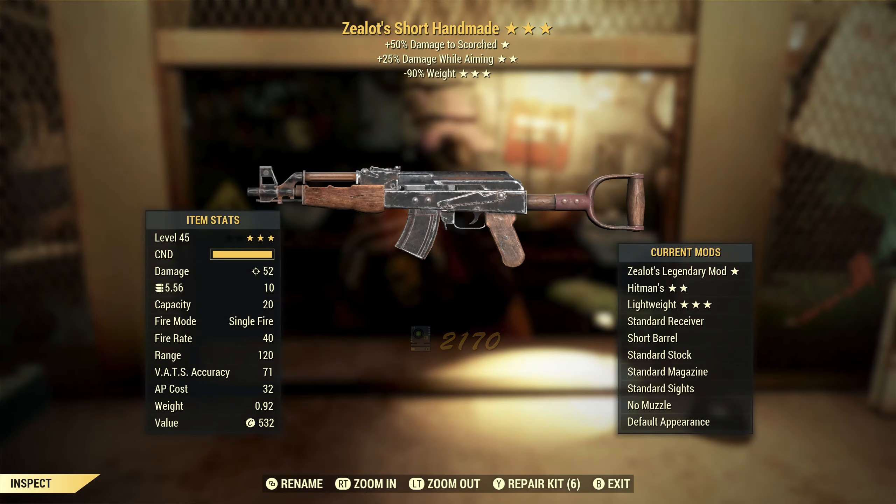Next up, we've got a zealot's handmade with damage while aiming and reduced weight. Zealot's could be good at Scorched Earth against scorched beasts and scorched, but other than that it's not that useful. Damage while aiming — if you're not playing VATS, that's actually a really good effect. Reduced weight is fine, but I'd rather have an effect that helps me do more damage, like faster reload.